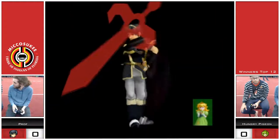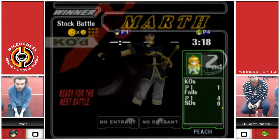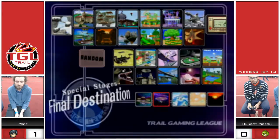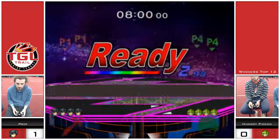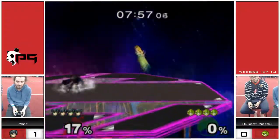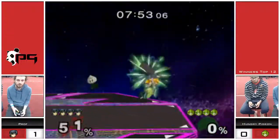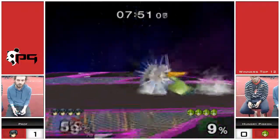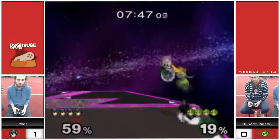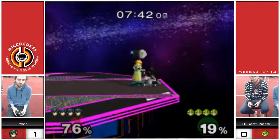Game one — pretty convincing. Up air is a really good killing move on Peach. I know people talk about up tilt and stuff, but up air — as long as you can juggle Peach, Marth's pretty set, especially when you can set up for the top platform. This is an interesting counter-pick from Hungry Pigeon, because since there's no platforms, there's no way he can reliably get down unless he uses his air dodge. So if Prof is good at reading those air dodges and keeping his options open, there's not much Hungry Pigeon can do.